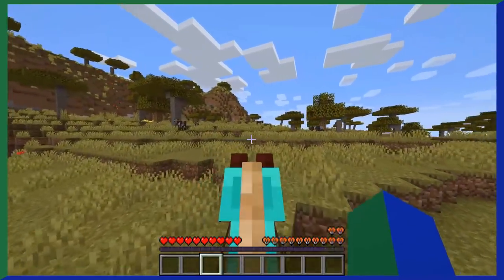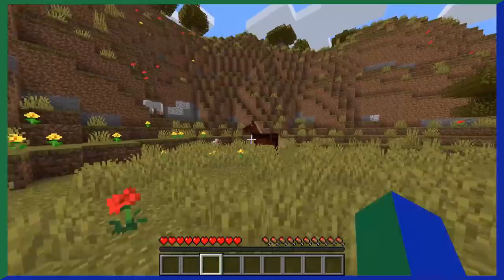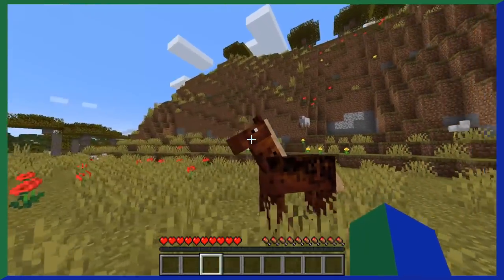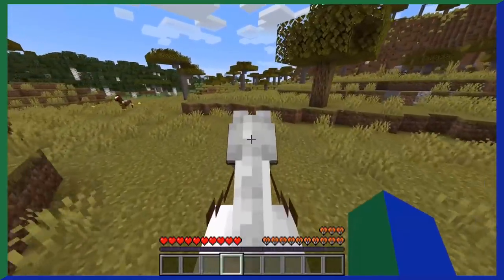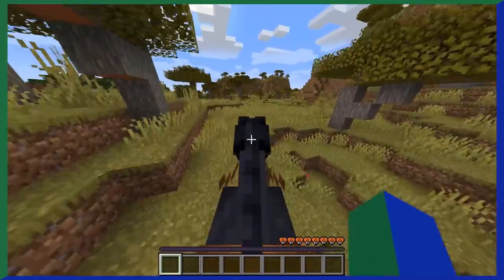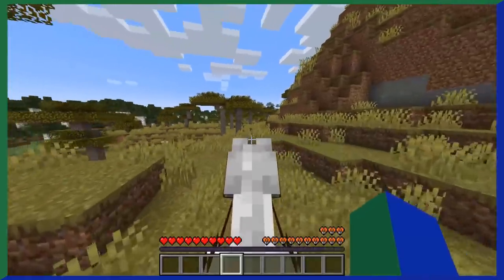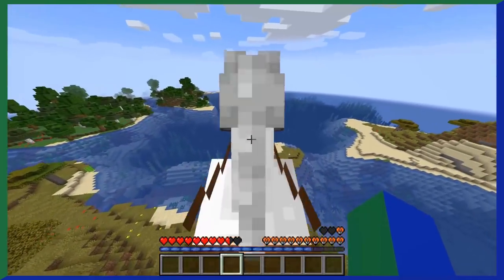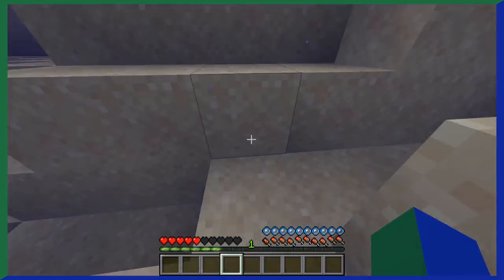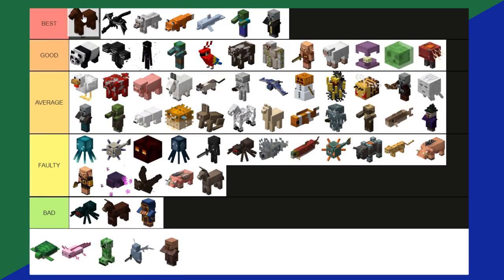Horses were added in 1.6 and are one of the best methods of travel in Minecraft. Horses are found mostly in plains and savannah biomes and come in all different kinds of colors with different stats — some slow and white, some high-jumping and gray, some fast and black. You can always tame and ride them. Horses don't drop much, just some leather, so it's more useful to ride them. Horses can also jump while riding, with some able to jump as high as 5.5 blocks. The reason horses are better than donkeys and mules is their superior speed and jump strength. Horses are a best tier.